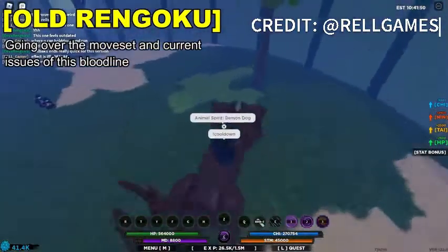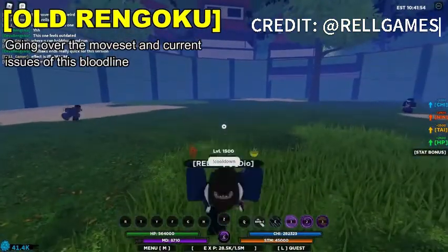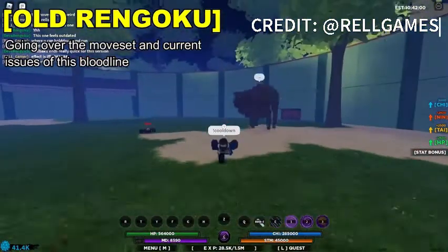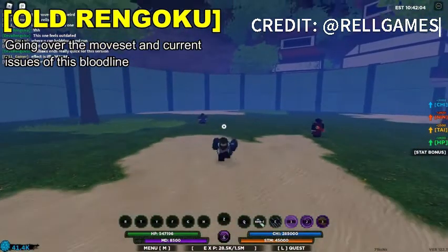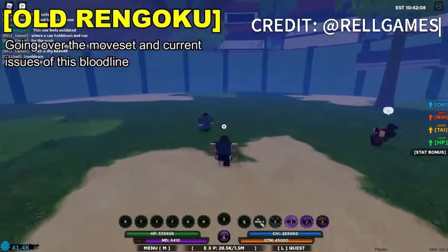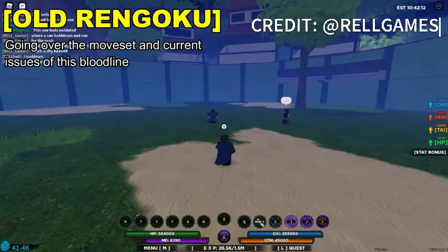This animal path is kind of bad. Back in the day it was pretty busted, but currently it's kind of outdated. There's actually an upgraded move for this in Shindo Storm for the Akami moveset. We might use the Akami moveset and add it to the Akami skills and replace one of them.